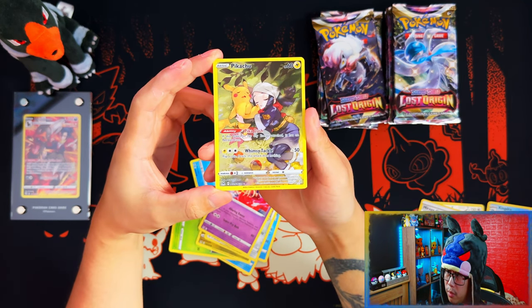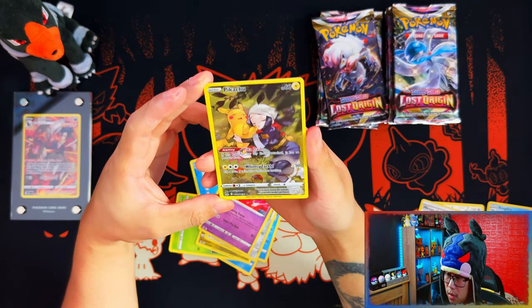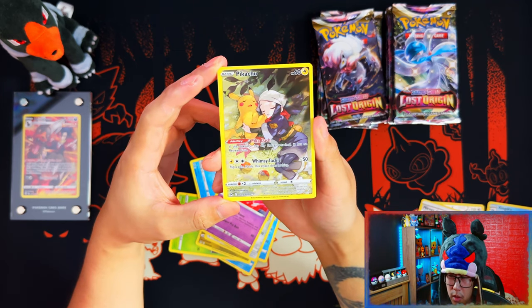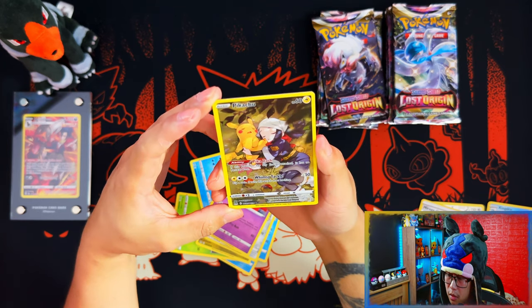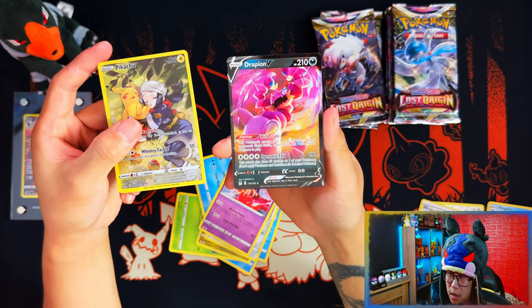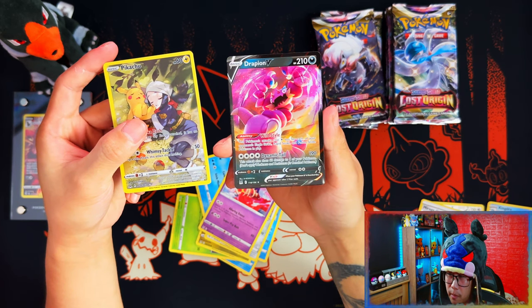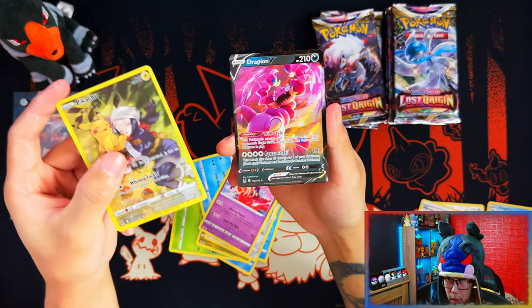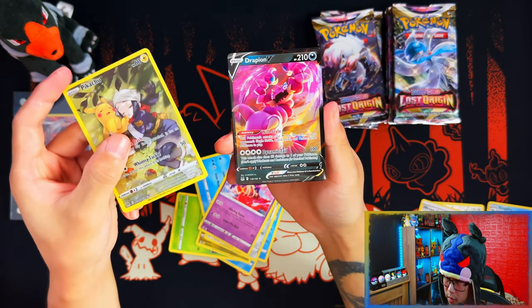Oh my days, yes! There's another chase card — Pikachu with Akari or something like that, and there's something else behind this one as well. So Pikachu, nice, and a Drapeon V. I believe that's my first double-up of a V, but we got a Pikachu V which is a chase card of mine as well — nice!